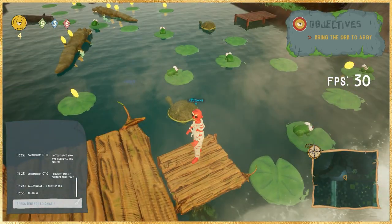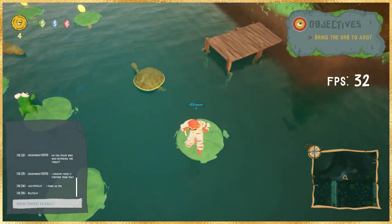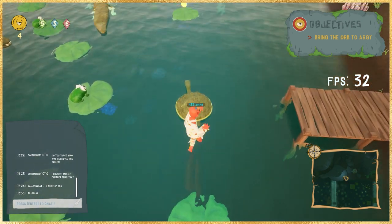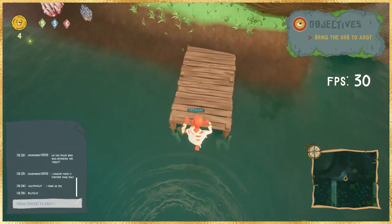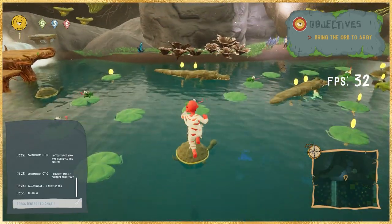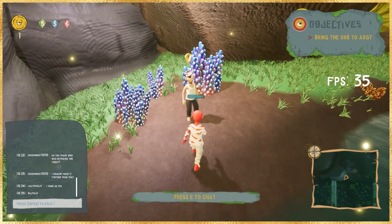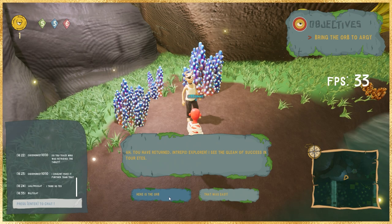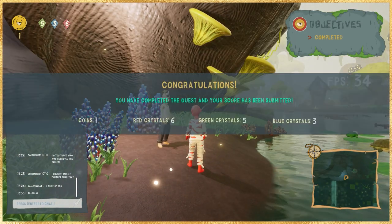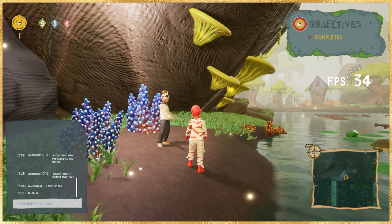We're making our way back to the first section, hitting the checkpoint just in case. Watch out for the clay frogs — they'll launch you. I used to love them before this, but not so much now. After that, make your way back to Argi, hit E to chat, and this will complete the objective. The game will then track all your stats — how many shards and coins you collected — and tie it all to your player account so you can keep playing and improve your score. That ends our walkthrough — thanks for watching, this is Tommy with Freedom 35ers, see you on the next one.